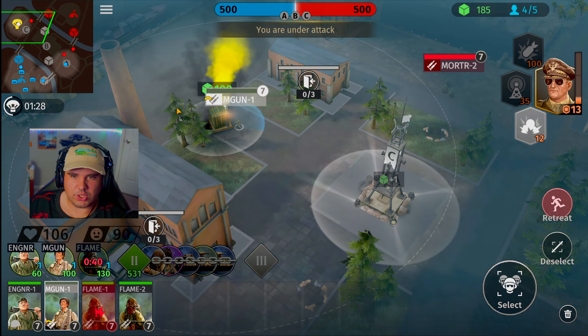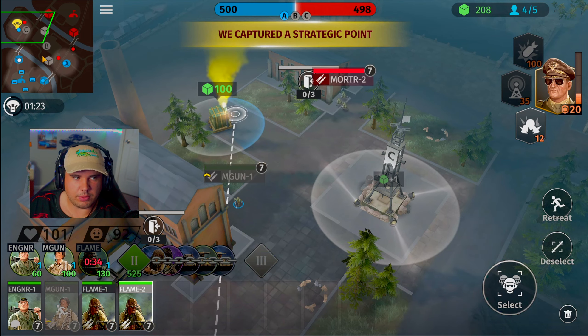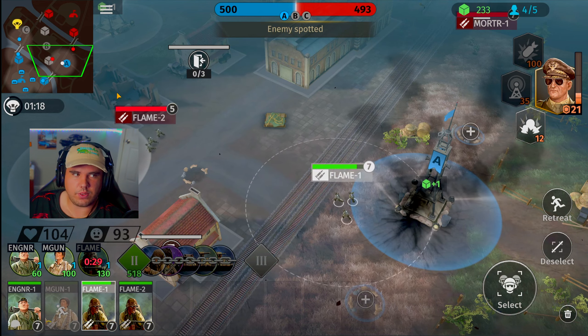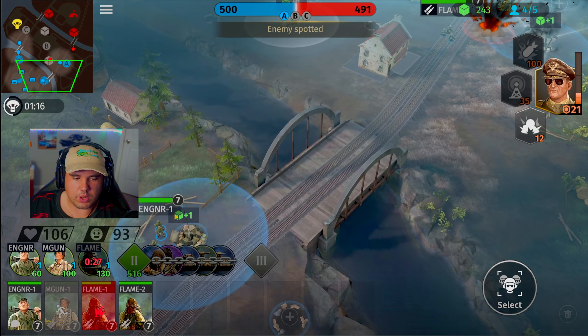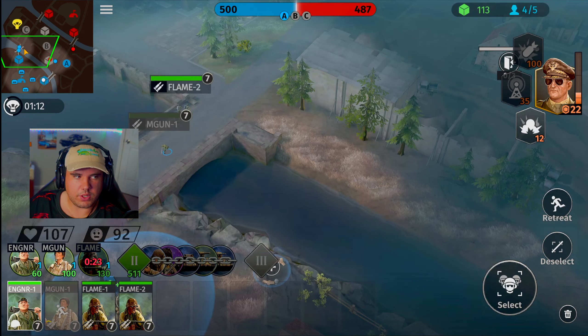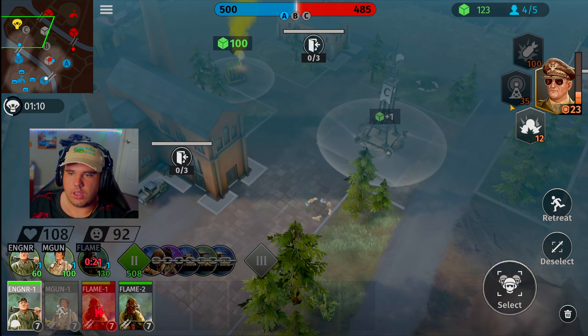Machine gun squad barely prevailed. They're definitely going to want a little bit of help. Machine gun, get out of the blast radius — you guys have done so much, you really should not be alive right now. Let's retreat you back to the base. Flamethrower squad is going to be making its way across the battlefield. Flamethrower squad's already captured alpha, so we're going to move across.